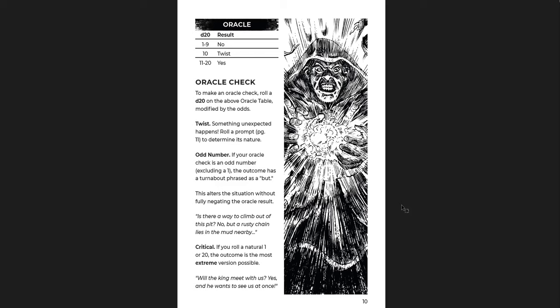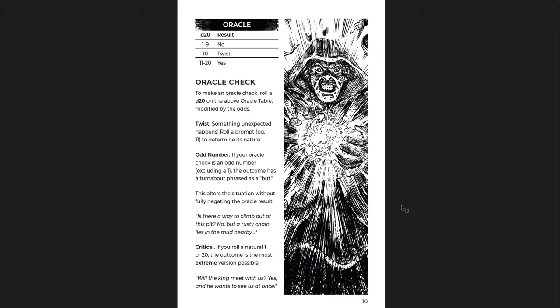If you roll a Twist, you roll on the twist prompt table — verb and noun combinations like Block, Lead, Disagree, Risk. If your Oracle check is an odd number (excluding one), the outcome has a turnabout phrase: 'but.' So No But, Twist, Yes But. And if you roll a natural 1 or 20, it's the most extreme outcome — absolute critical fail or critical success.